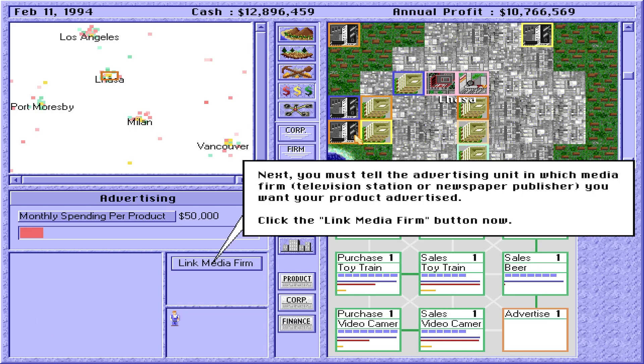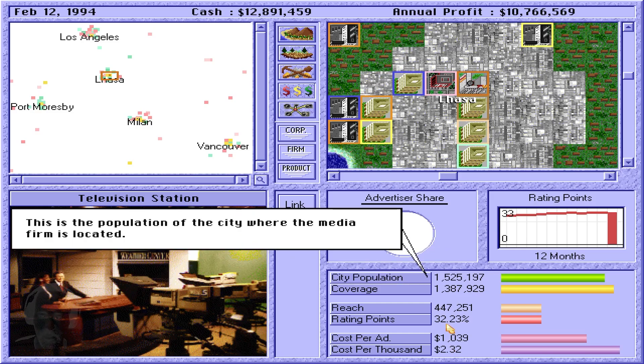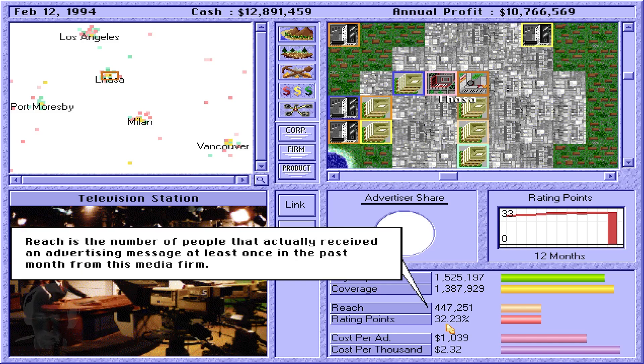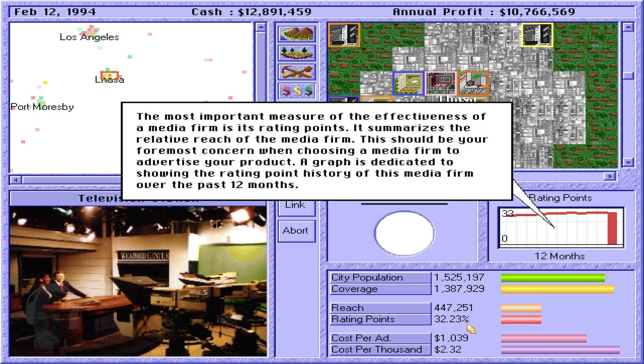You must tell the advertising unit in which media firm — television station or newspaper publisher — you want your product advertised. Click the Link Media Firm button. This television station seems to be a fairly good choice — select it. Coverage is a measure of the potential audience that might see an ad placed with this media firm. Reach is the number of people that actually received an advertising message at least once in the past month. Rating points is a percentage calculated by dividing reach by coverage. Cost per advertisement is the cost to place an advertisement with this media firm. Cost per thousand is the cost of exposing 1,000 people to an advertising message. The most important measure is rating points — this should be your foremost concern when choosing a media firm.